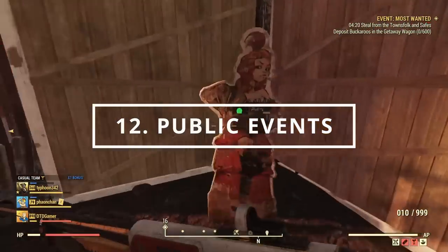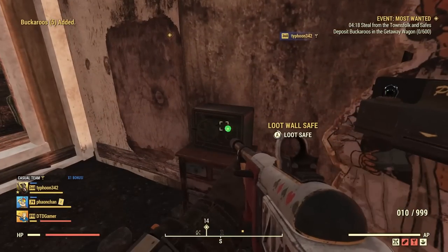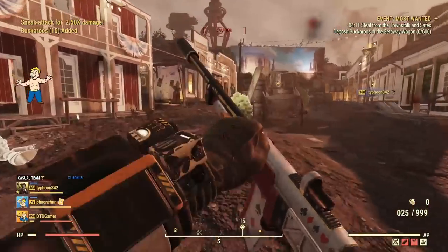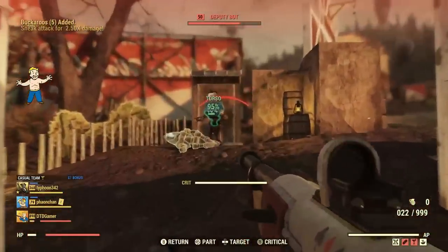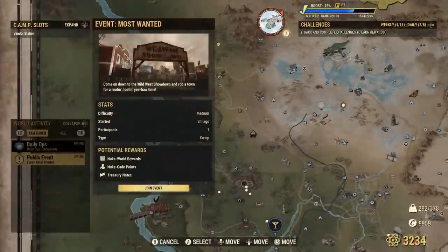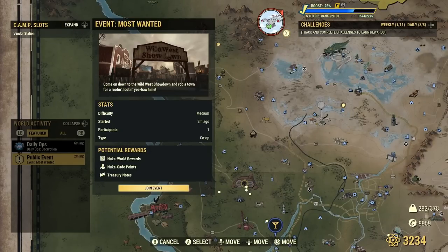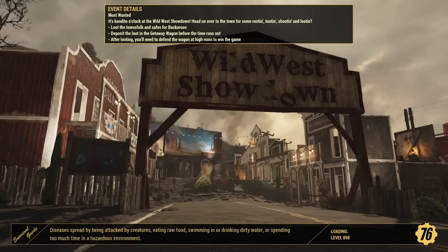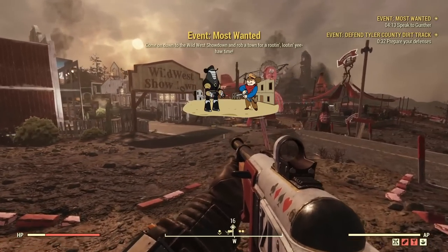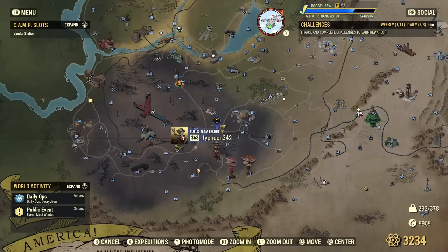Public events in Fallout 76 are one of the main bits of content in the game, providing lots of cool rewards, fun, XP, and opportunities to meet other players. Keep an eye out for limited time seasonal events like the Mothman Equinox, Fashion Out, or Meat Week, which come up at least once a month and have exclusive rewards. When deciding on a public event, hover over it on your mini-map before joining to see the possible rewards and how many players are participating. If you're a lower level and no one is at an event, it might be worth avoiding it; but if lots of people are there, join in — it's a great way to level up and experience the event.